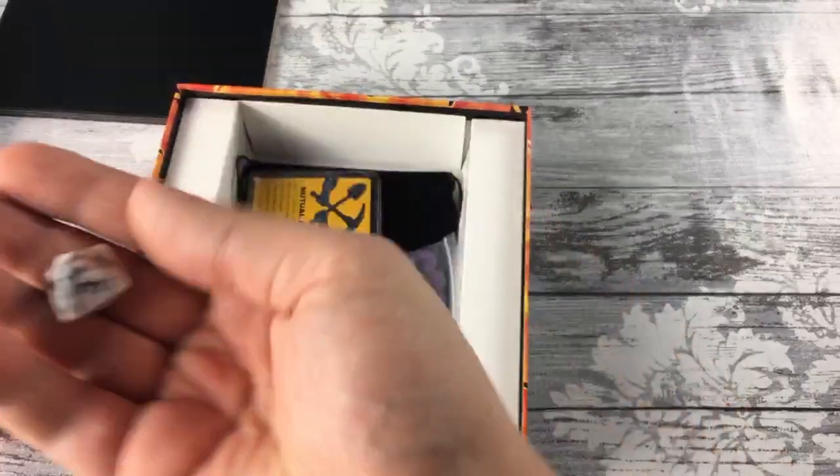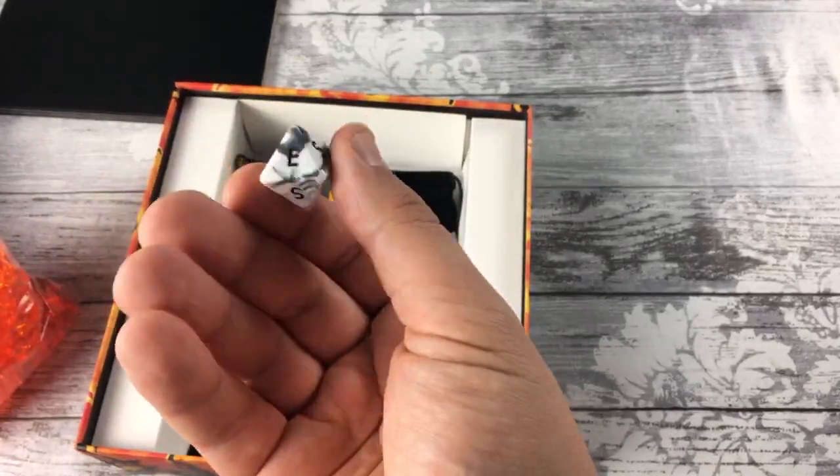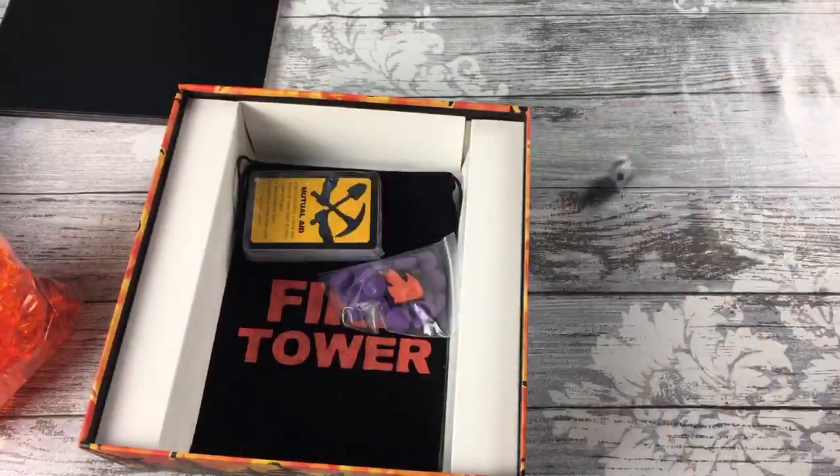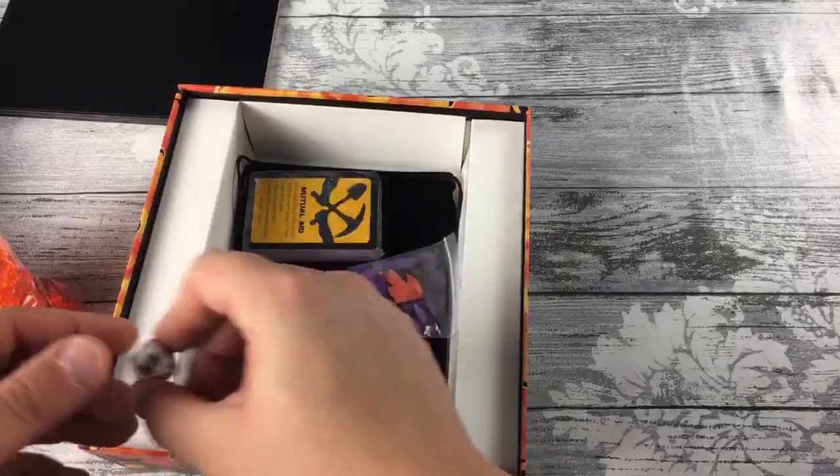We have the dice. This was a spinner in the prototype so I'm really pleased to see them switch to a dice. When you need to change wind direction you just roll that — and now the wind is going west.